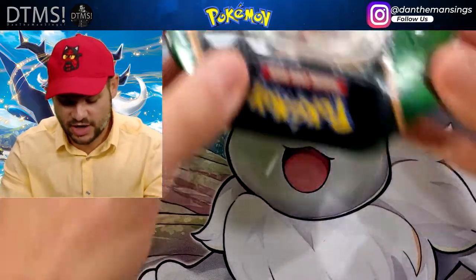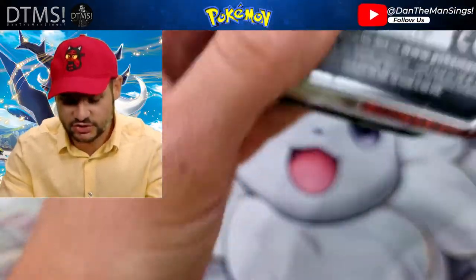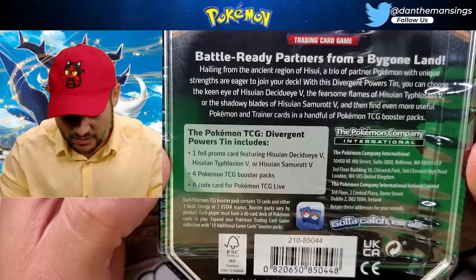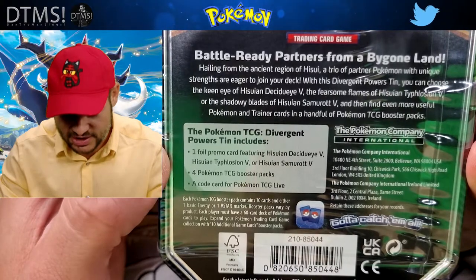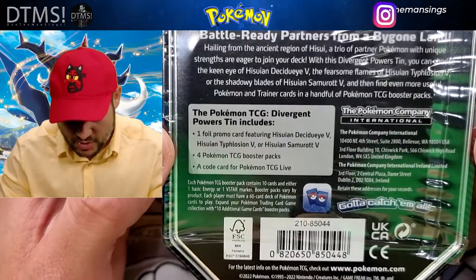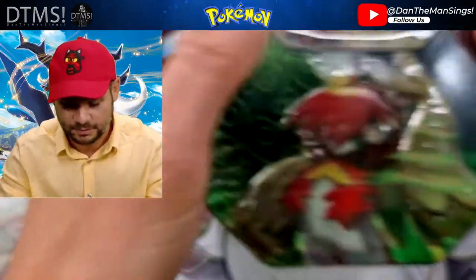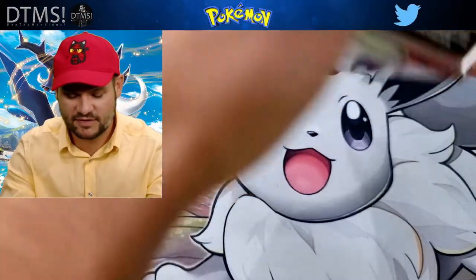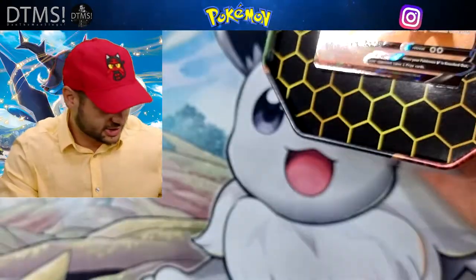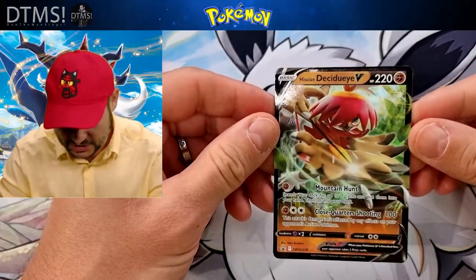Okay, next let's open up this bad boy - Hisuian Decidueye. We never got to read what was on the back. 'Battle Ready Partners from a bygone land - hailing from the ancient region of Hisui, a trio of partner Pokemon eager to join you in your deck.' So you get the promo, one of the three V cards, the four booster packs, and a code card. Let's crack open Hisuian Decidueye - that wasn't the worst tin I've ever opened. The promo is lovely - I do love this one, that's Hisuian Decidueye there. The artwork on Sword and Shield has been absolutely fantastic.